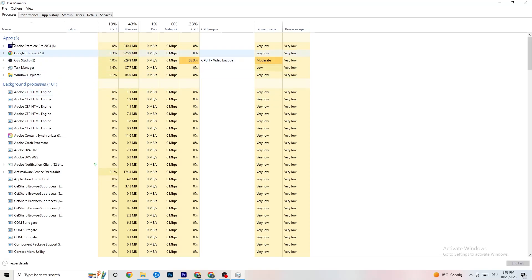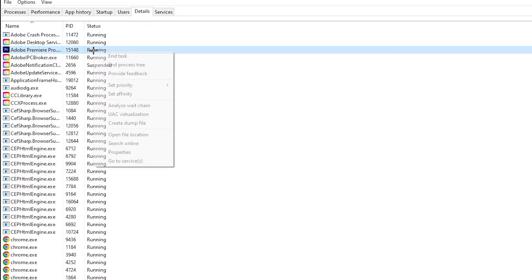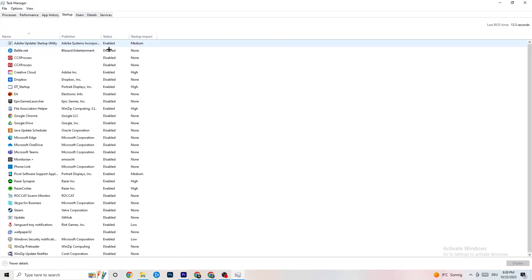Next, click on the 'Details' tab at the top. Search for your game in the list. Right-click it, hit 'Set Priority,' and change it from Normal to High. You may want to test which setting works better. Hit Apply and then you can exit Task Manager.